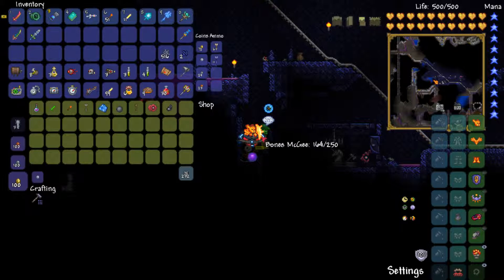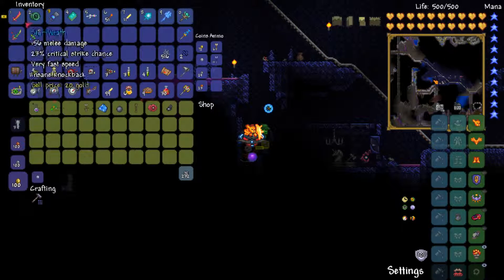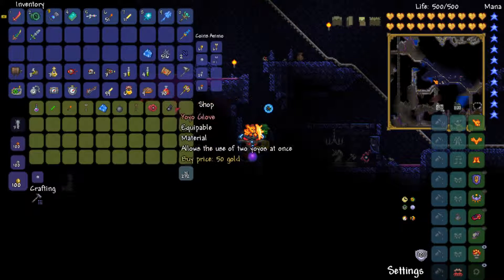I hunted down this little sucker — took me like a good 30-40 minutes. We can buy the yo-yo glove which allows us to use two yo-yos, meaning it will basically use a duplicate of the yo-yo we already have, and the counterweight which will just be another little tiny yo-yo that hits enemies. We want to buy both of these.